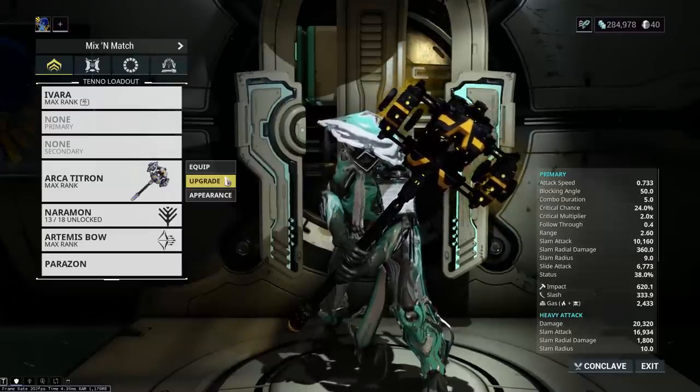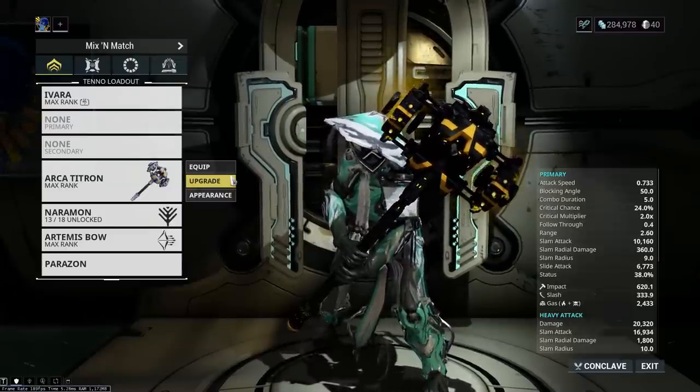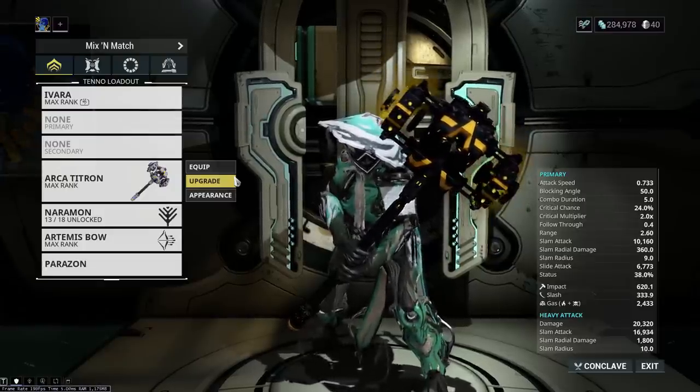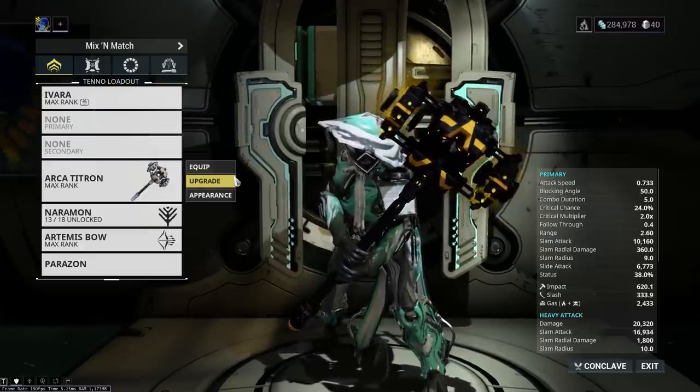For the Arca Titron, I did a lot of testing and came to the conclusion that for a finisher build, you don't want crit on your hammer. While yes, finishers can crit, it's inconsistent. So instead, you want to load up on damage and elemental mods, as finisher damage scales with the weapon's total damage. This makes it super easy to build for.